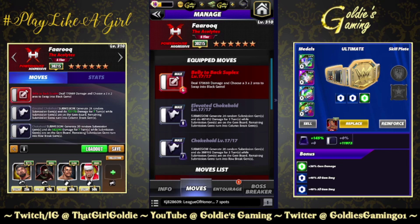Black one: the Elevated Chokehold, 8 MP submission — generate 24 random submission gems and do 487,452 damage for three turns. While submission gems are on the board, remaining submission gems turn into column break gems. Black two: the Chokehold, 7 MP submission — generate 20 random submission gems and do 388,193 damage for three turns, with remaining submission gems turning into row break gems.